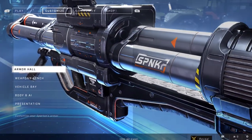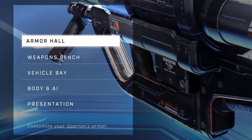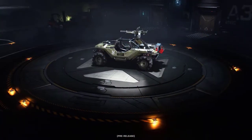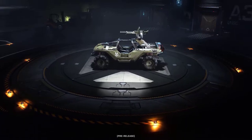Under the Customize tab there are five options: the Armor Hall, Weapons Bench, Vehicle Bay, Body and AI, and Presentation. There's also a shot showing a possible preview of what the Vehicle Bay will look like when customising vehicles.